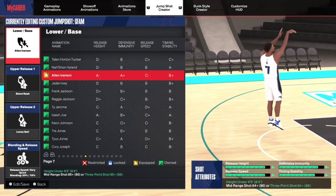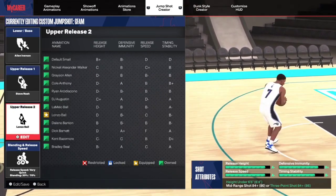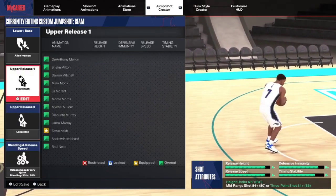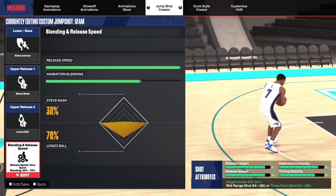Here's the jump shot, guys. It's Allen Iverson, Steve Nash, and Lonzo Ball. Blending is 30-70. But if you want to tweak it a little bit, you can go 15-85 — that will work too.